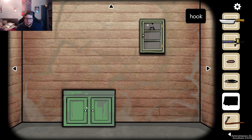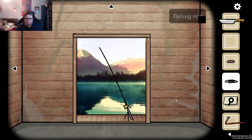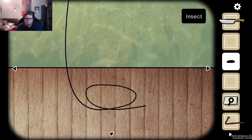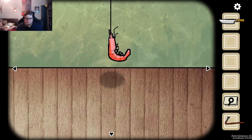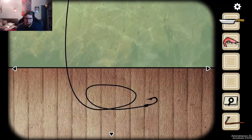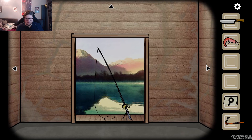Throw bar. Zoom in. Use the hook. Use that. We got a shrimp. What if we put the shrimp on there? Or we could just like infinite cycle it. Nothing, because we don't have bait.